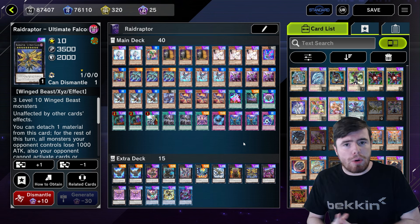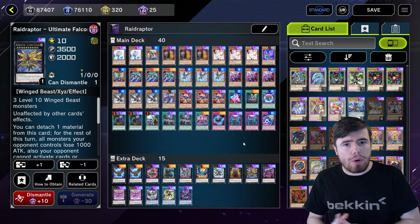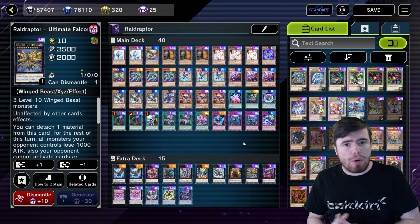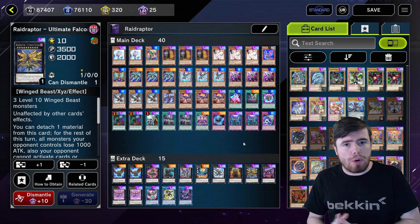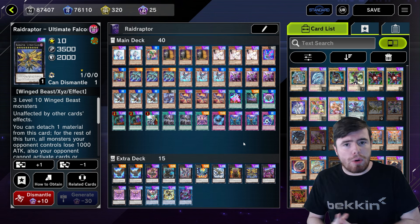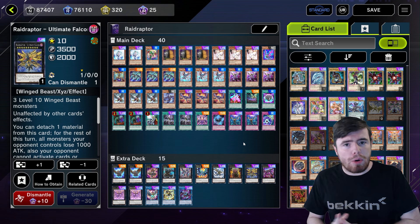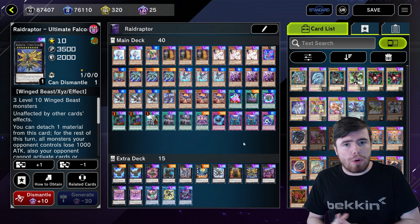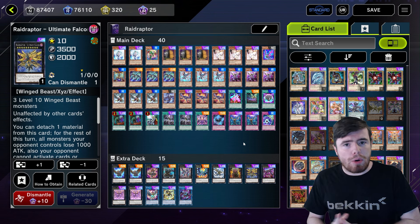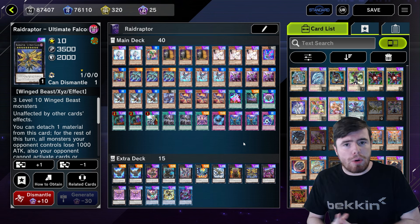On top of having the ability to use Kali Yuga to totally stop your opponent from playing, the deck still has the ability to go through all of the standard Raid Raptor lines - you still have all of the Raid Raptor cards bar a couple. This is essentially just another tool on top of your deck where you really only need to add one card to your main deck to make this work, and it's a card that really doesn't take away very much because it naturally works with Raid Raptors. I think Kali Yuga really is an integral part of the deck - I knew it was there but I was underestimating how important it was.